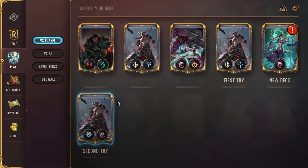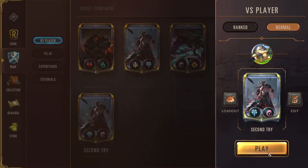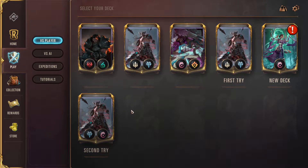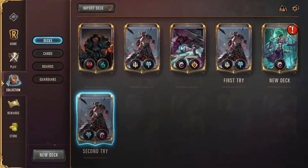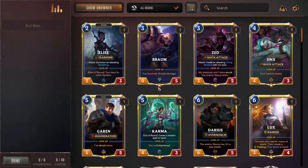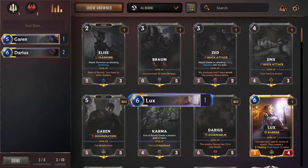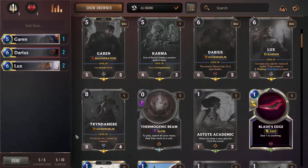I'm just going to play the deck that we have. Actually, you know what - I am changing my mind. Let's build a new deck and go through the process of that, because that's the thing I haven't shown. You can have a new deck in here. We will build Demacia and Noxus. We only have one Garen but we will add him in. We have two Dariuses - we'll add them in. Two Luxes. And that leaves me with only five champions. So then I might go in, show unowned, only show from Noxus and Demacia.